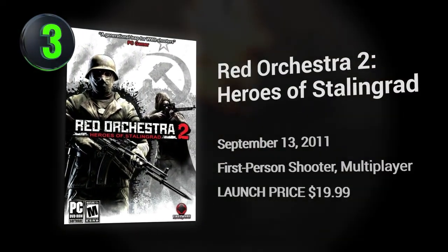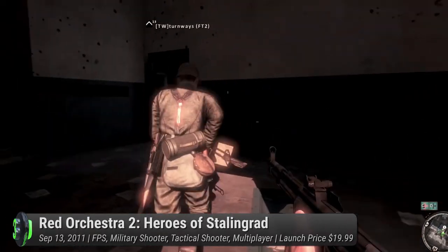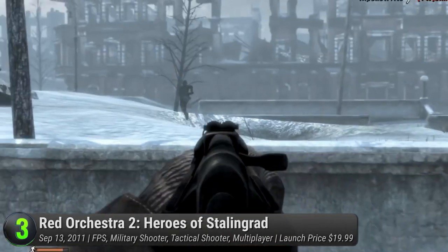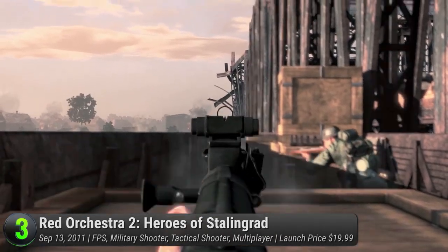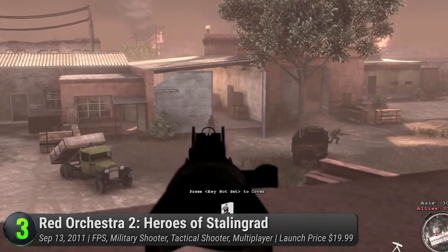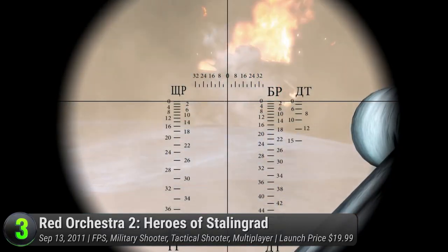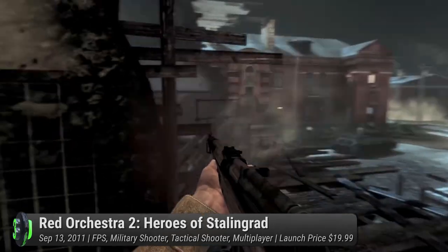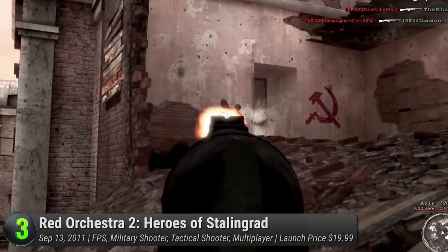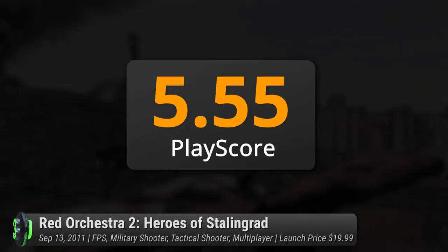Number 3: Red Orchestra 2 — Heroes of Stalingrad. It's Luftwaffe in the color of blood red in Tripwire Interactive's stellar reenactment of the Battle of Stalingrad. A follow-up to their successful Ostfront 41-45, Heroes of Stalingrad revolves around comrades in red as they face the Germans in the largest confrontation of the Second World War. Both a tactical and first-person shooter, victory will require your wits as well as your grit. This sequel comes with new features like blind firing, undercover, and collision detection. The game aims to please with a realistic portrayal of life on warring grounds — remember to check your ammo and learn to bandage up those pesky bullet holes. Like the Saving Private Ryan of video games, it has been widely praised for its realism. It has a PlayScore of 8.33.